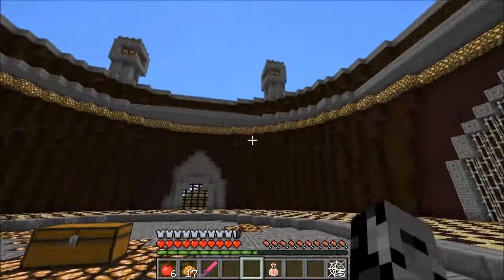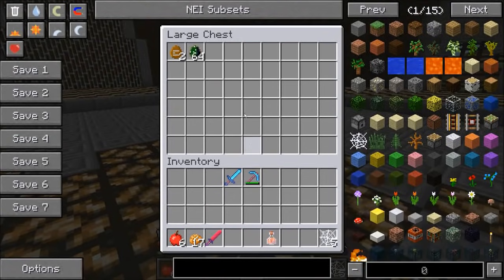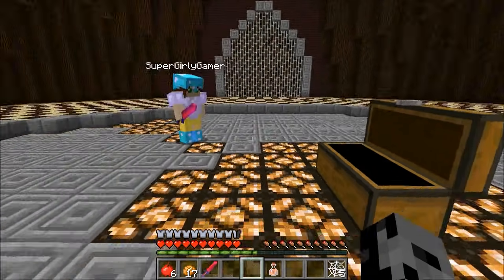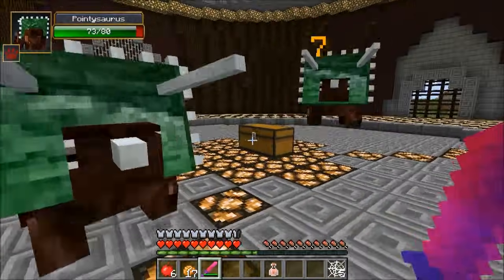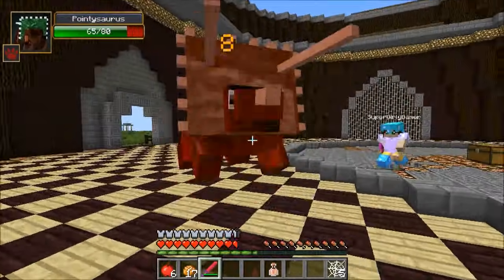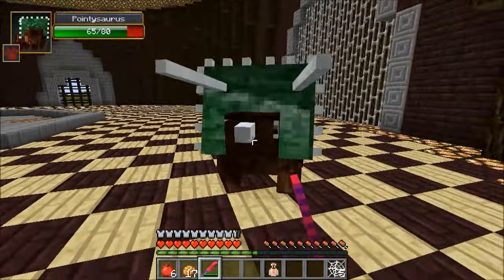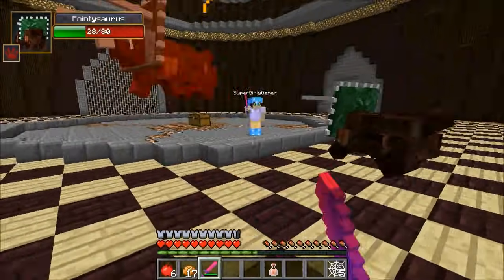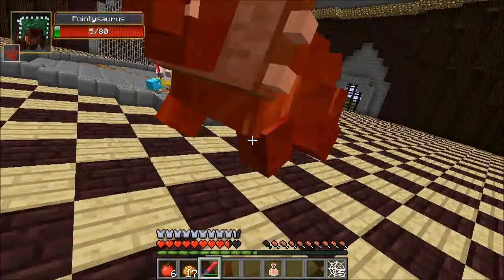Check this out — I've got Strength for seven minutes, Regeneration 2 for six minutes, Resistance for four, Health Boost, Absorption — it's amazing! We're only allowed to use one. Last episode I actually won, so I get to spawn in the monsters today. The warm-up round is the Pointy Saurus and then we fight aliens. Oh, they're so cute — I don't even want to fight them. No, they're not that easy.